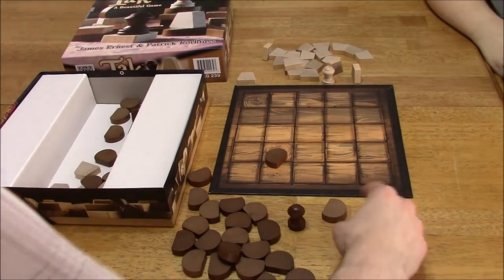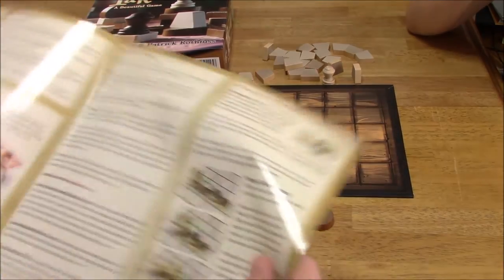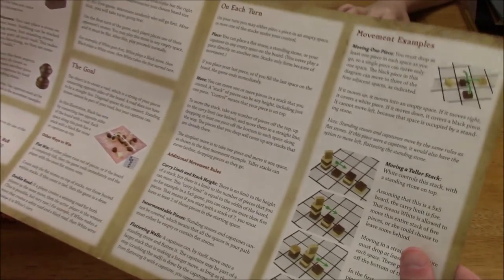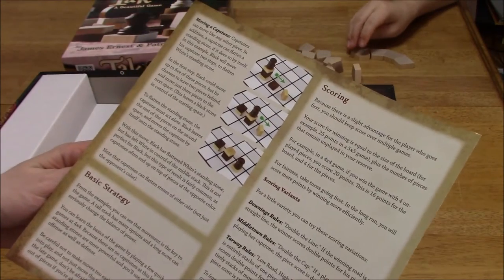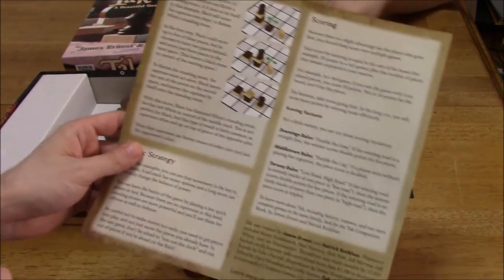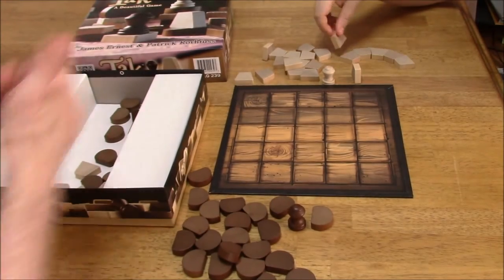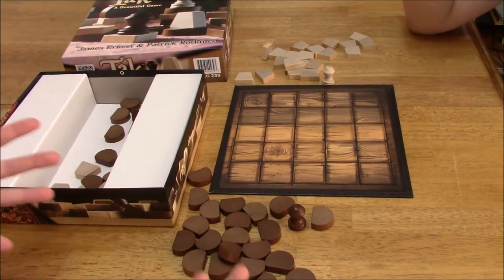Again, the object is to create a line going from one side of the board to the other side. There are other variants listed in the rule book, but I'm not going to cover those yet. So let's go ahead and give this a try. I'll let Vinny go first — we haven't played the game before, yeah, we have never played the game before.